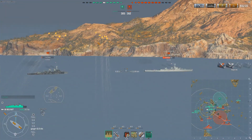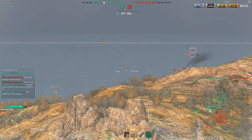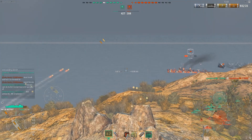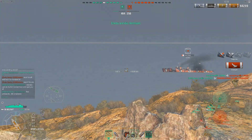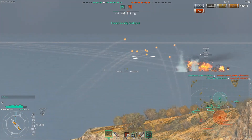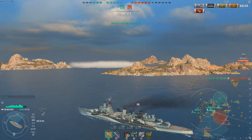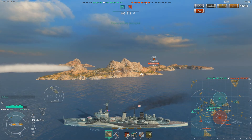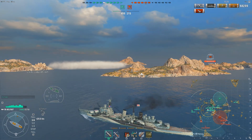I go ahead and pop my radar, hopefully to take out this enemy Minikaze — that would definitely give us an advantage. And there we go, we just killed our very first ship! Can we get the Minikaze? Unfortunately not — the Cleveland takes out the enemy Minikaze, but that is one less destroyer we have to worry about.